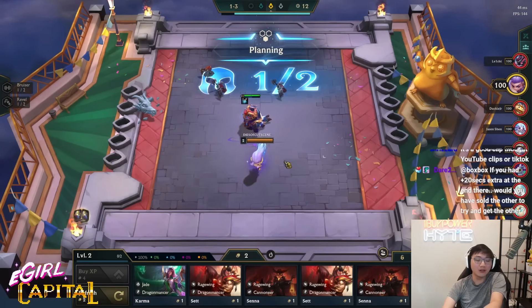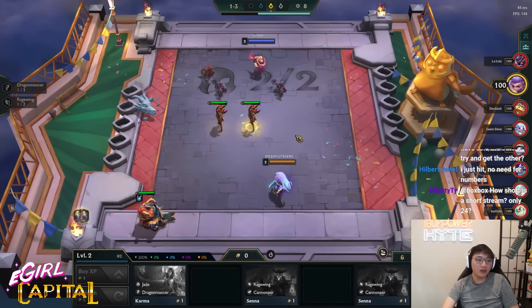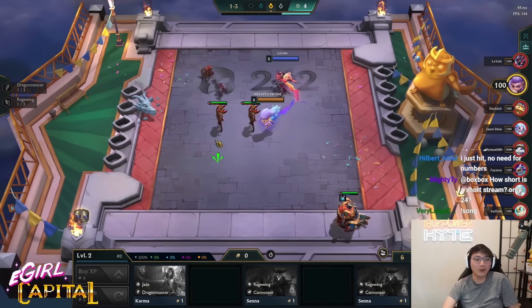Obviously, the way it played out, because Sona's loaded dice unit is Corki, it ended up being in such a way that we actually got more Corkis than Sonas. But whatever, that's just the way the game goes.